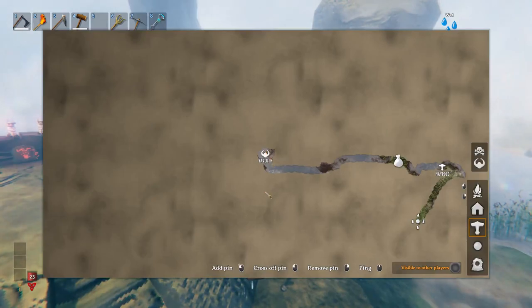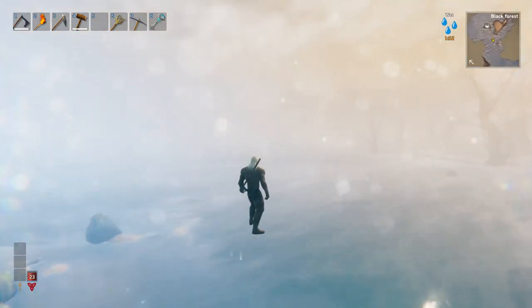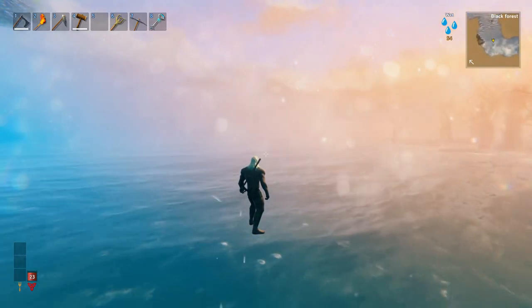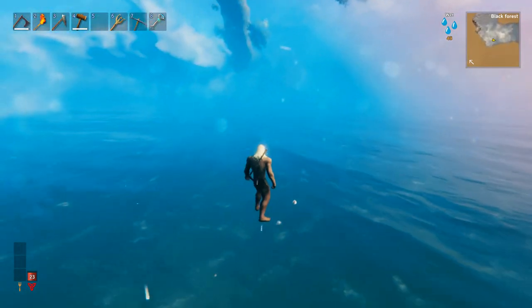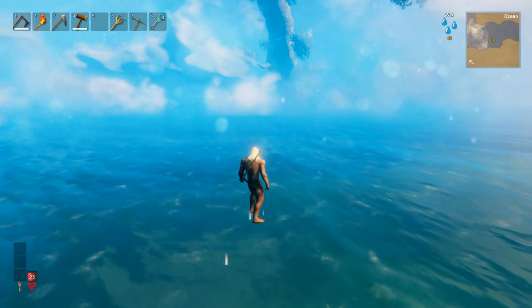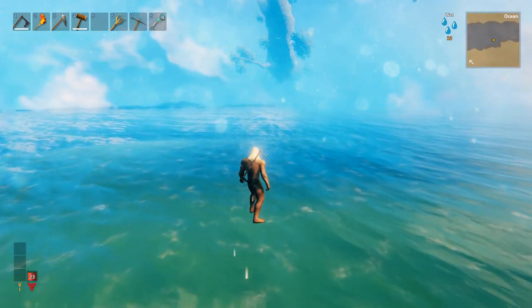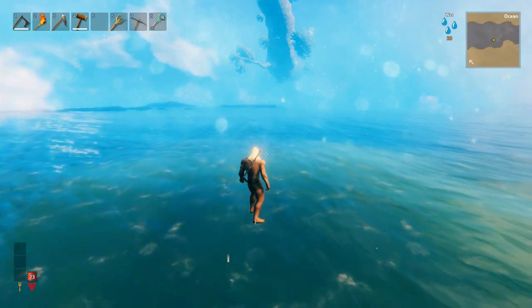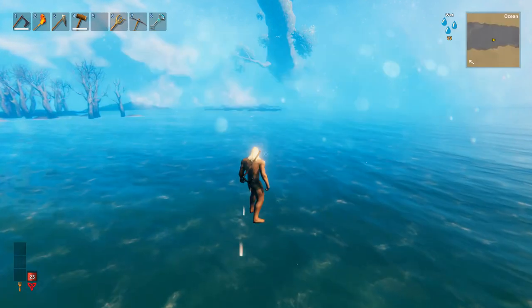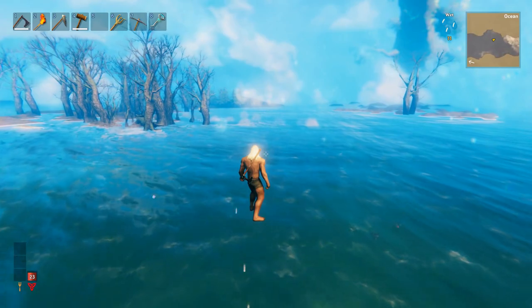They're usually in the middle of a plains biome somewhere, and this one is pretty far out. Now here's the maypole — we're going to fly back there because I wanted you to see the Yagluth location first. On this channel I don't do much editing; some people ask why not, but I want people to see what you actually have to do to get to these places. If you're playing in cheat mode, this is what you'd have to do to travel from the maypole to Yagluth. You've got this little swamp biome right here in between.